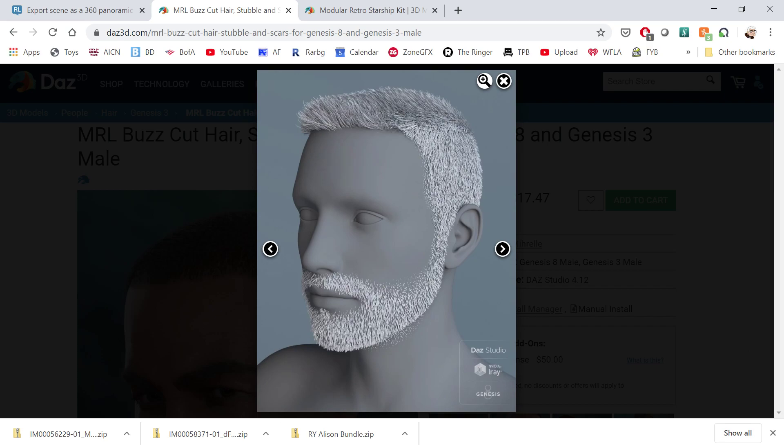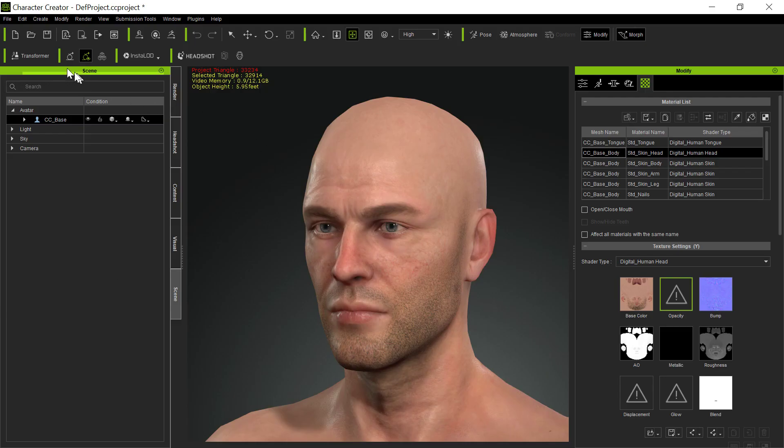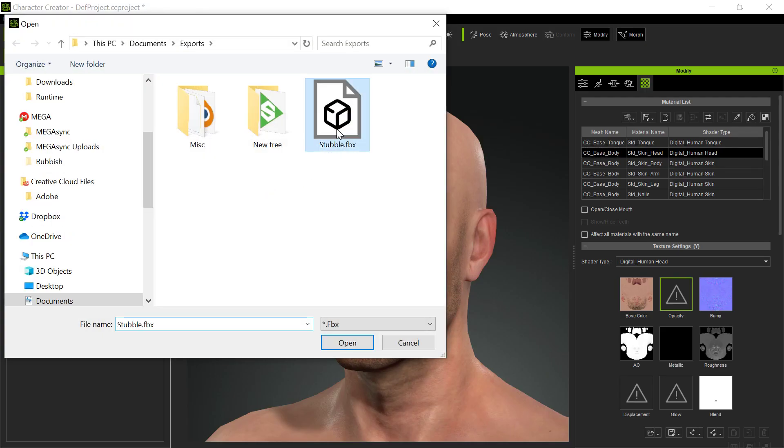Basically, I went into Daz, applied it to this character. Then we'll go to Transformer and we'll bring in the stubble.